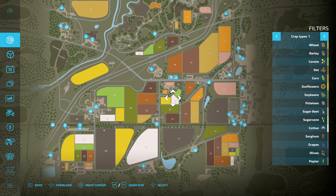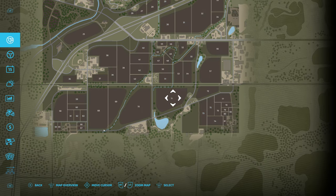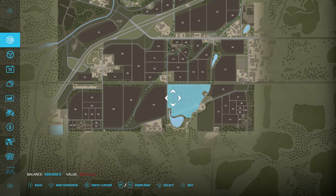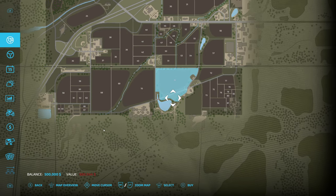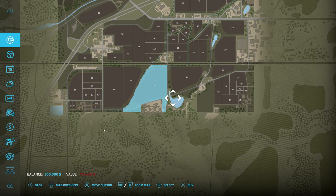Let's jump right into the map and see what kind of locations we want to look for. The first tip is find a field that has the least amount of green space, because you're going to pay for any green space that you have. For example, field 71 costs a lot because you're getting a lot of green space around the edges and across the road — space you can't use for your field. Field 70 is another large field at $772,000 because it has all this extra green space.